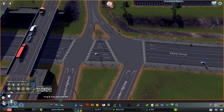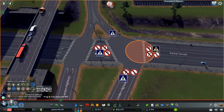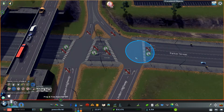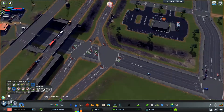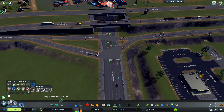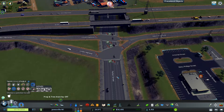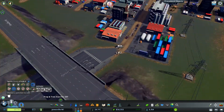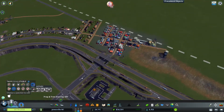Only thing left I gotta do is junction rules. No pedestrians — give these guys no pedestrians, give those guys no pedestrians. Now the junction set up — let's check it out. Look at that, pretty cool. Obviously that's gonna get changed, but for now it'll work.